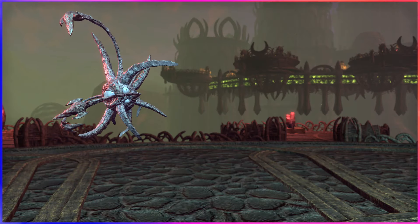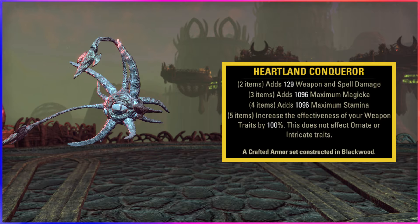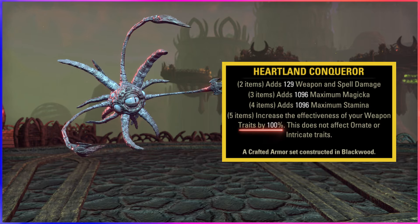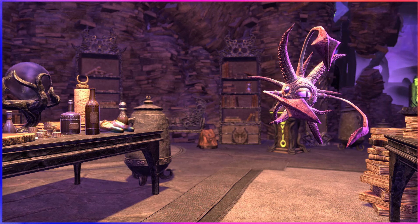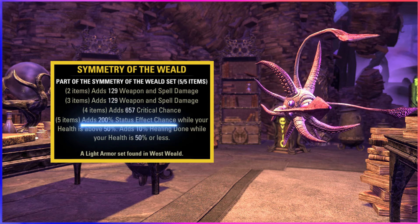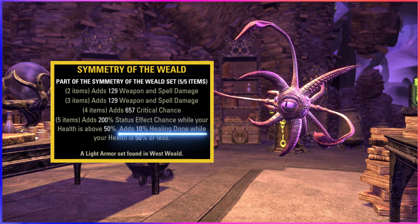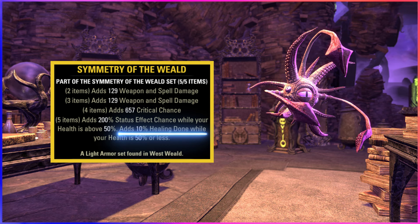For our gear, first we'll be using one of the most effective Infinite Archive sets in the game for all classes — the crafted set Heartland Conqueror. This doubles our weapon trait of Charged, giving us a whopping 470% chance to proc status effects. We then couple that with one of the newer sets, Symmetry of the Wield, giving us an additional 200% chance to proc status effects when our health is above 50%, and then something really awesome for the Archive: it adds 10% more healing when your health is below 50%. Absolutely perfect for those tough arcs.